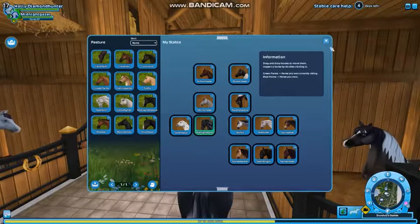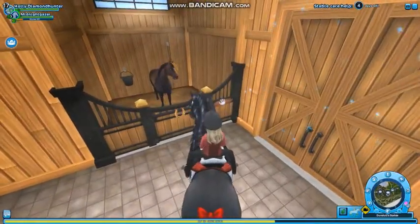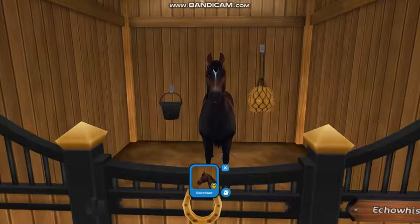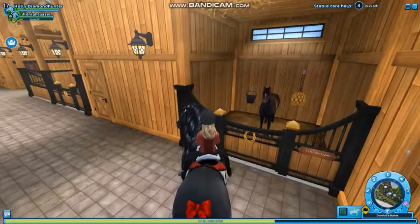And then I think that's it for that category. I was switching out horses. My fourth favorite horse is Echo Whisper. You can get him at Golden Leaf. And he's my Trackener.